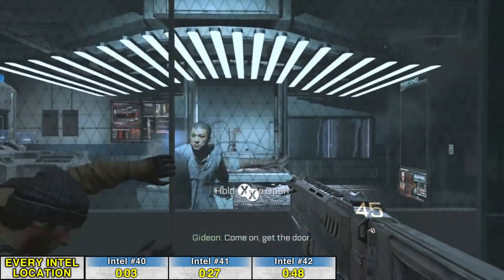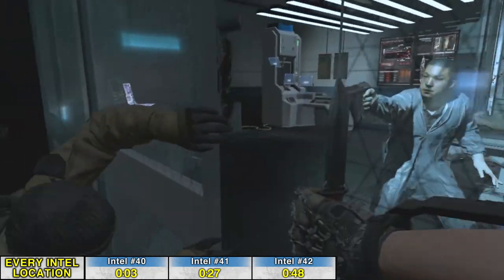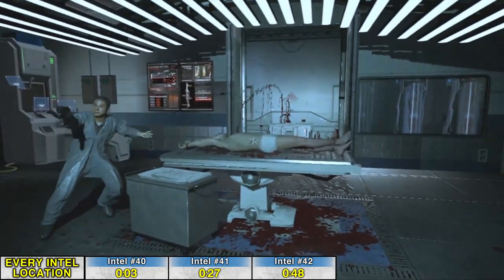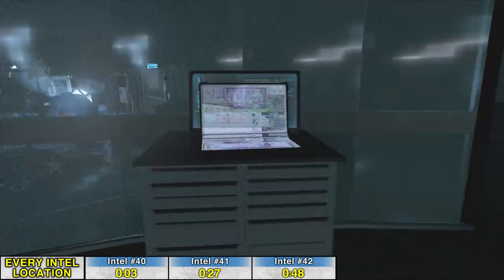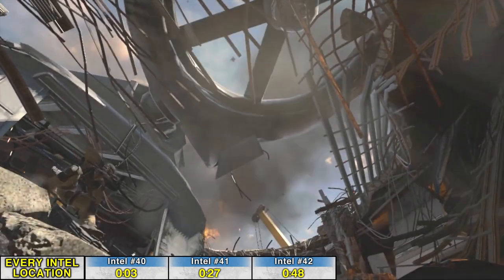In this little science lab right here is the second Intel. That guy's a really bad shot — he was standing about three feet away and missed every single shot. You're alive.